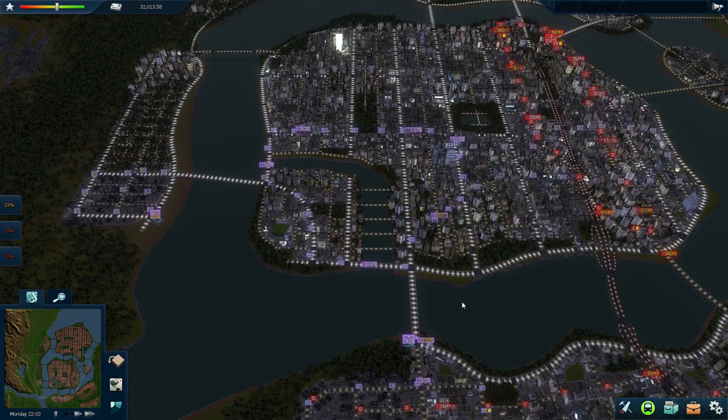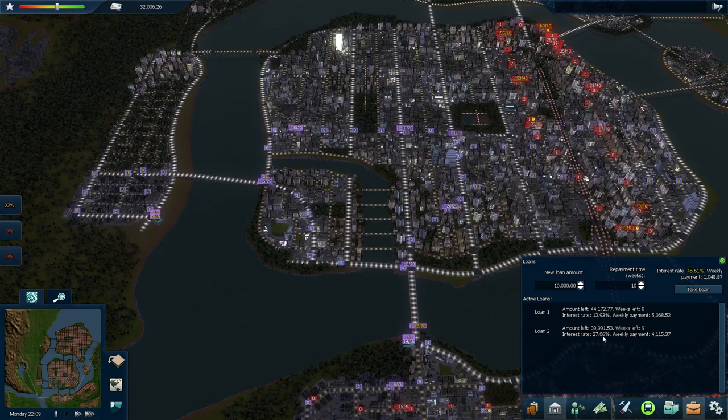Alrighty, so I've built out the infrastructure for my new trolley line — the wires, the stops, and the depot already. All that's left is to establish the line and buy some vehicles for it. To afford all of this, I actually took out yet another $40,000 loan to be paid in about 10 weeks, adding another $4,000 to my weekly payments. Since I'm making about $3,000 to $4,000 per week from my existing lines, I think it should be a reasonable risk — assuming my new trolley line will make at least somewhat of a profit.